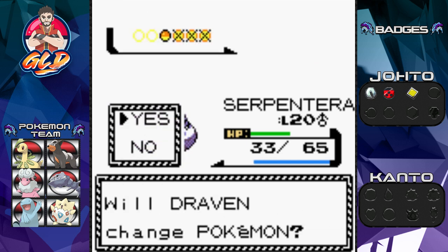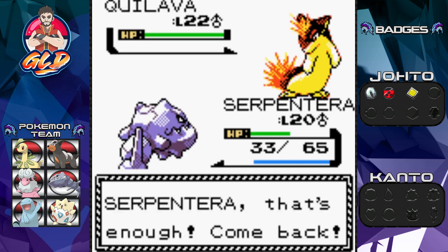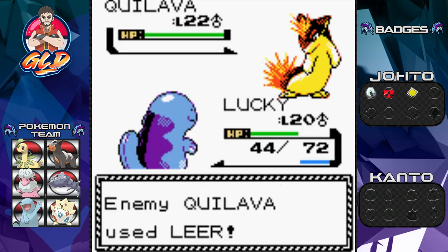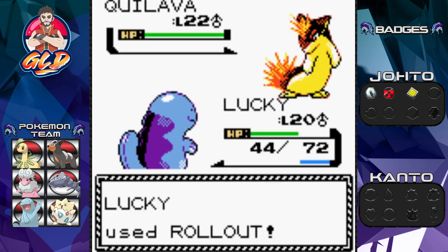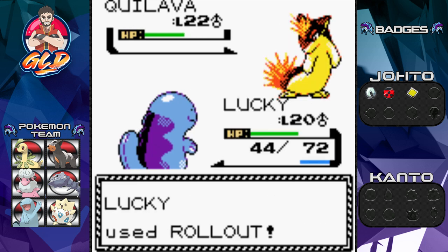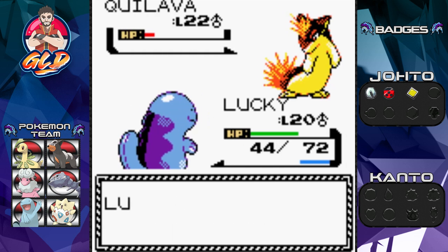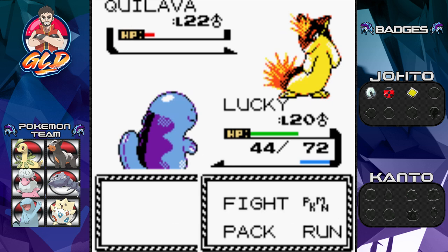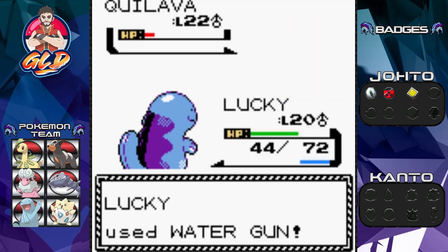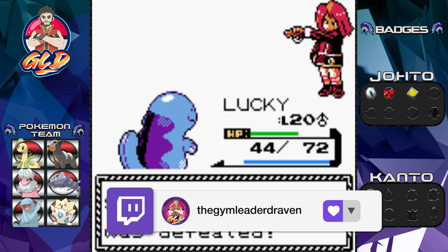Now we're using Lucky against a Lickitung. Lucky uses Roll Out - that hits where it hurts and gets more powerful each turn. A Smokescreen helps Lickitung, causing a miss. Then Water Gun connects for the win - mop the floor with you! Lucky, you are kicking ass.